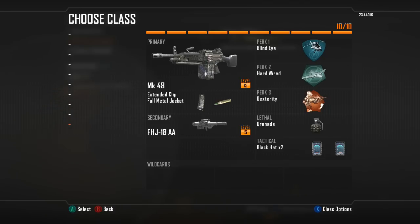With Hardwire, my screen will be fine and nothing will be affected, so it just helps overall. Then we run the FHJ-18, which is basically the stinger you're going to want to use to take down air support. And once you run out of those, you can switch over to the Black Hat — as you can see down here, there are two of them in that slot.